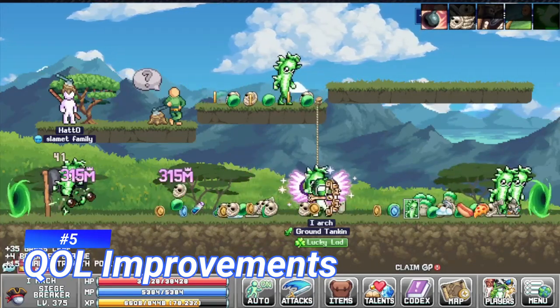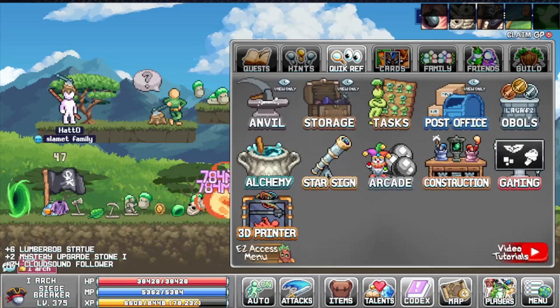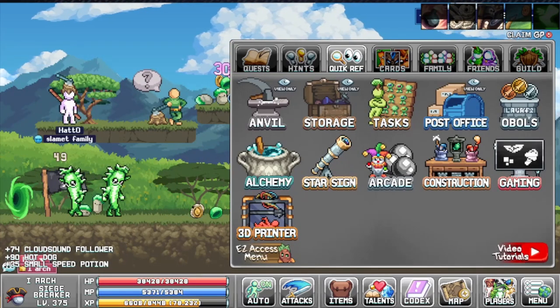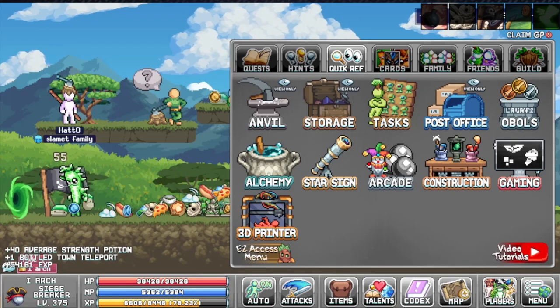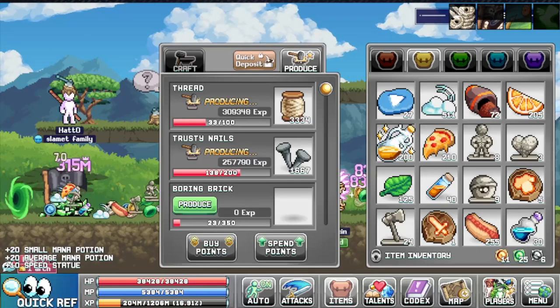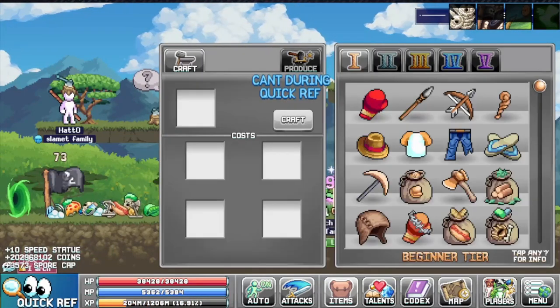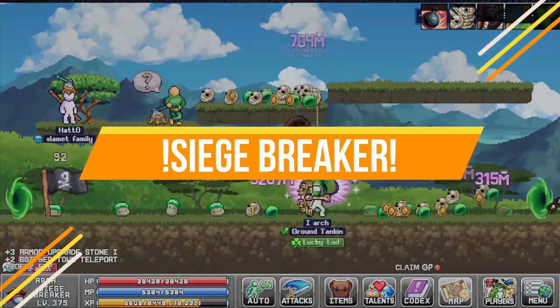There are also some quality of life improvements in the quick ref. You can also see the icon view only — this means that these three icons you will only be able to view what's in them, but you will not be able to interact or build anything from them. It's nice to see the difference between the view-only icons and the skills that you can actually use.